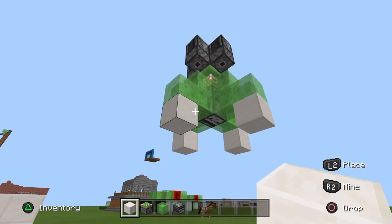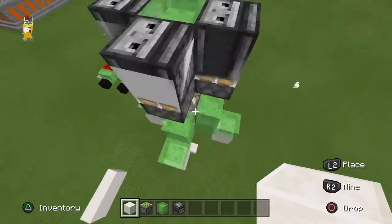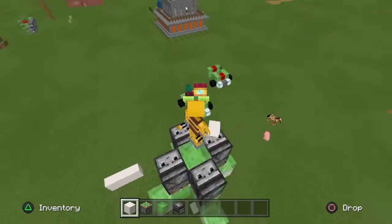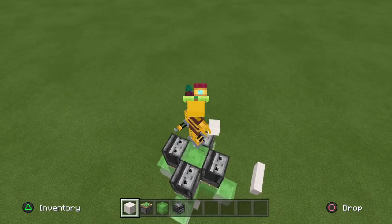Go down to your building block at the base and put down a block on the center. As you can see, the rocket ship takes off — you now have your working rocket ship.